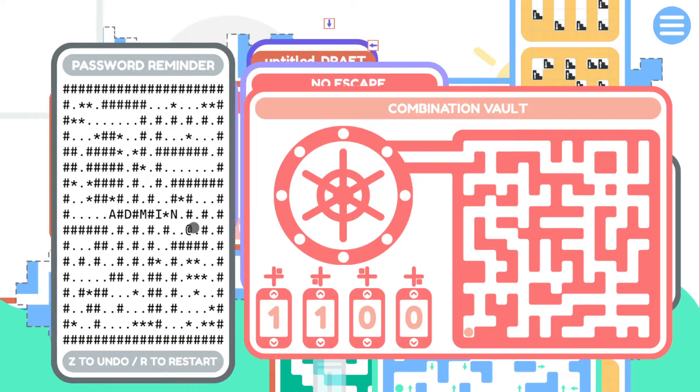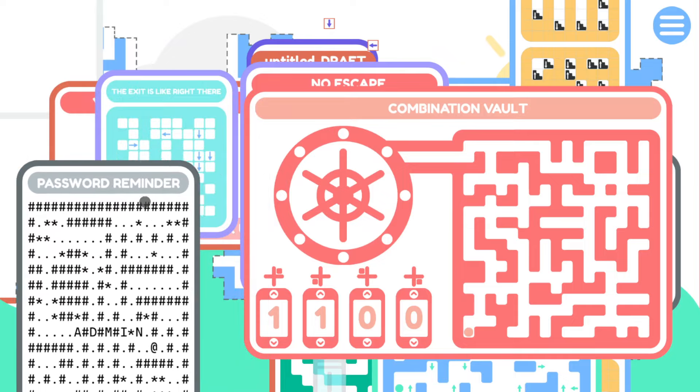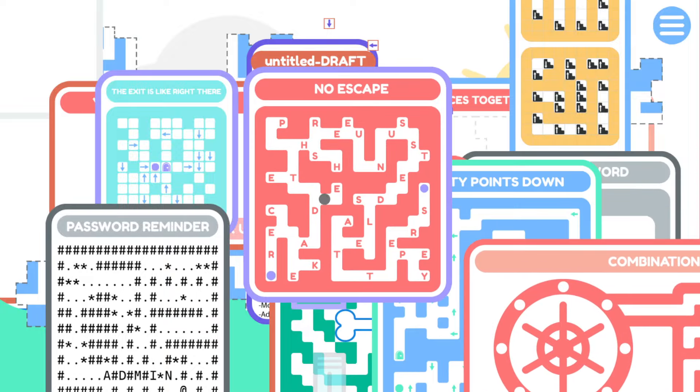At some point I will need this password, but not today, not yet. Someday I'll be able to do this password, but not yet. No escape. Read the unused letters. Press the escape key. No - okay, no escape. Got it.